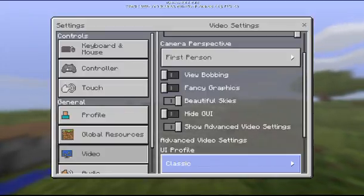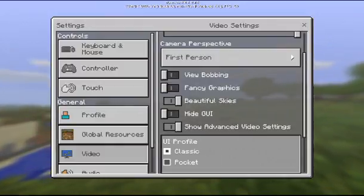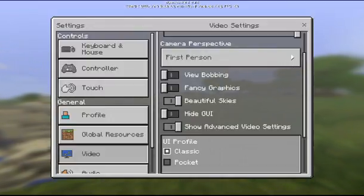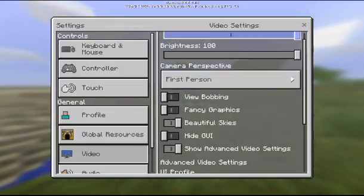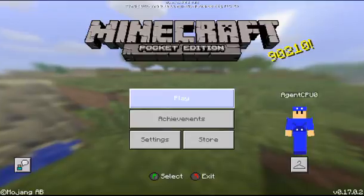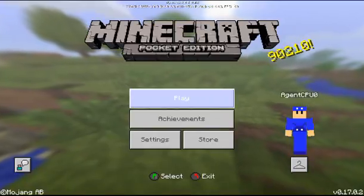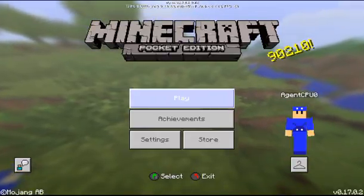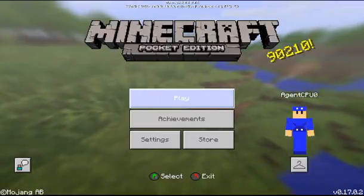Then go to 'UI Profile.' Pocket is the one we've been using for so long, however 'Classic' is what's brand new to the beta and I've already got it turned on. One odd thing I found is that once you activate it, it does not take immediate effect — you have to exit settings, close Minecraft, and relaunch it for the change to take effect.